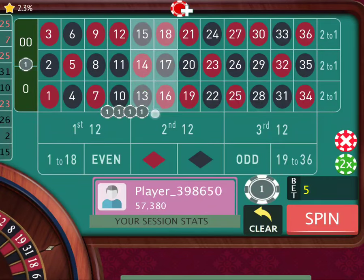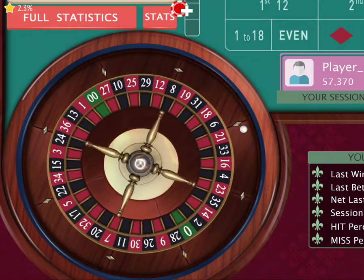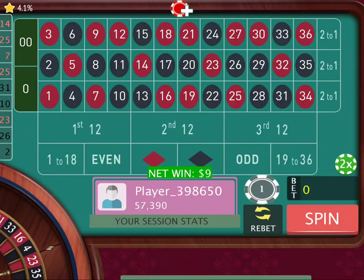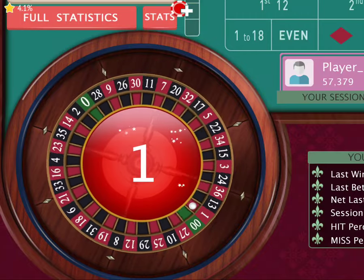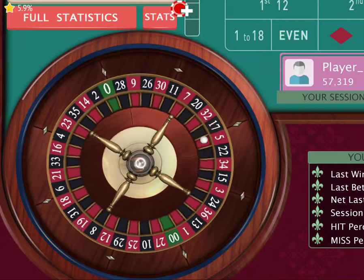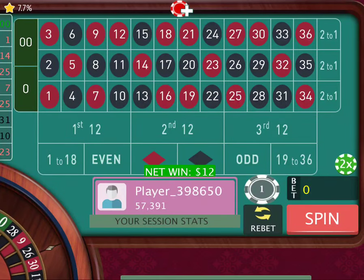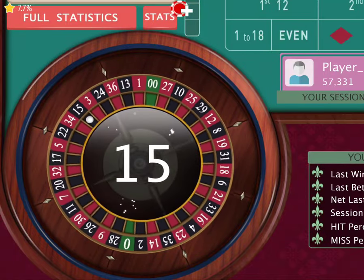Reset and spin. There's 14, giving us $9 more. Spin again — we got 1. I'm going to double twice and spin. We got 0, so we made a couple bucks off that one, but it's not what I wanted. Spin again — there's 15.